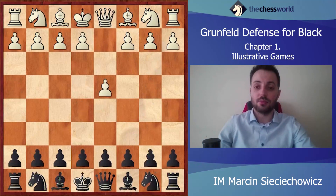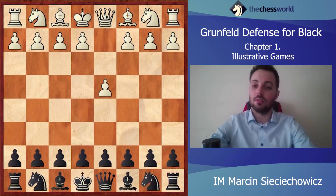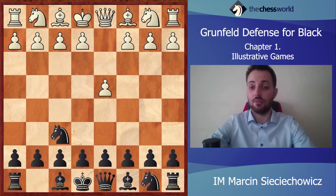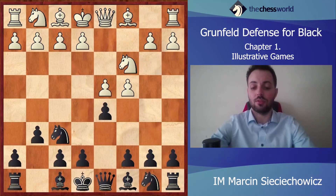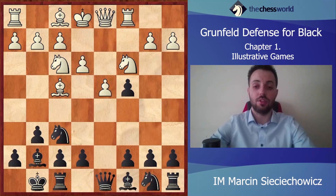Let's move on to another game. It will be between two ex-world champions, Anatoly Karpov and Garry Kasparov, played in 2002. So these are not the famous 1980s when there were so many matches between these two, but still they were very, very good at that time. Of course the Grünfeld Defense. Nf3, Bg7, Bf4, castling, Rc1, c4, e3.